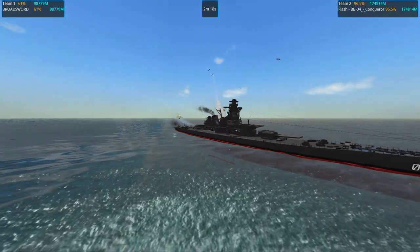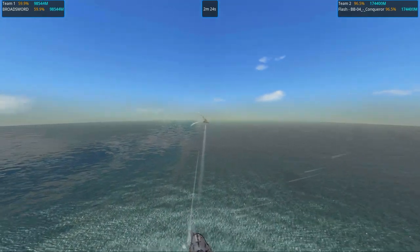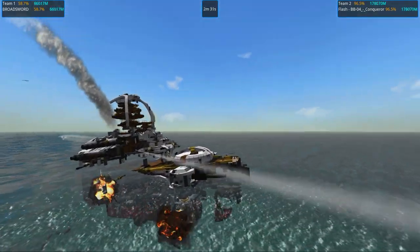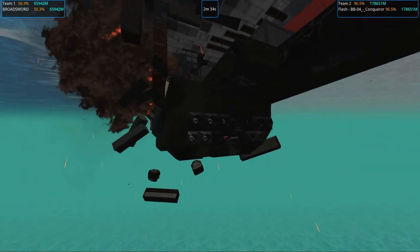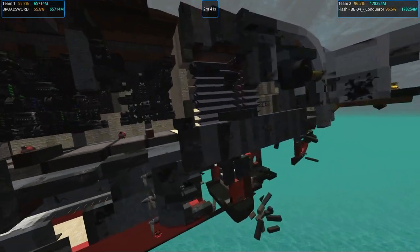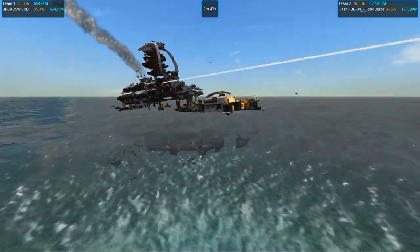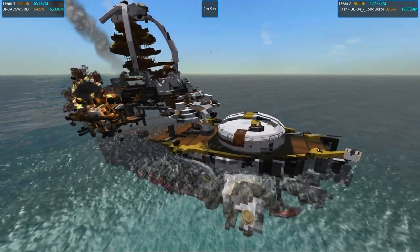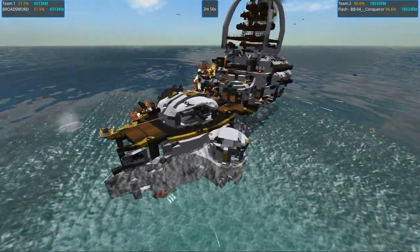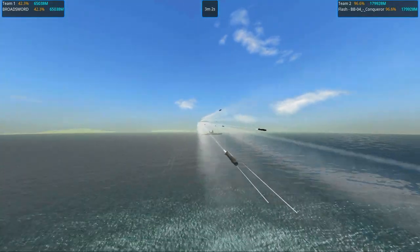That's some pretty tough armor. We're down to fifty-nine percent so it's very likely we're going to just get disqualified very soon. We're not able to take out those incoming missiles. I think the anti-missile AI has been taken out in general — which makes sense because this ship is definitely hardcore dying. Kind of surprised that the AI compartment inside here isn't damaged — more luck probably. And there we go — Flash's BB04 Conqueror does win this battle.